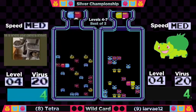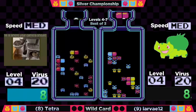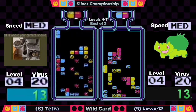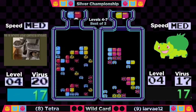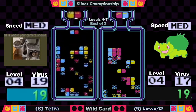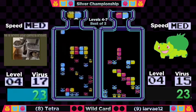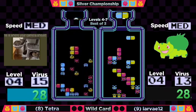Just 20 viruses here on level four. We'll keep the jokes to ourselves in chat. Good board for both players — you're gonna see a lot more scattering of viruses here. Good double opportunities for both players, and we've already seen a good sweet tea from Larva. The boards are pretty spread out.